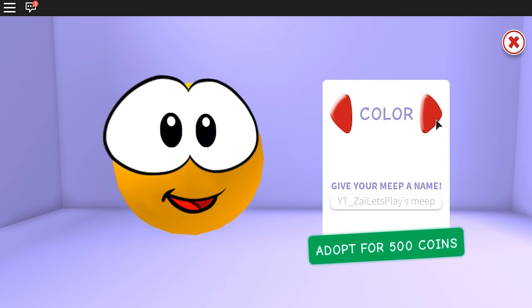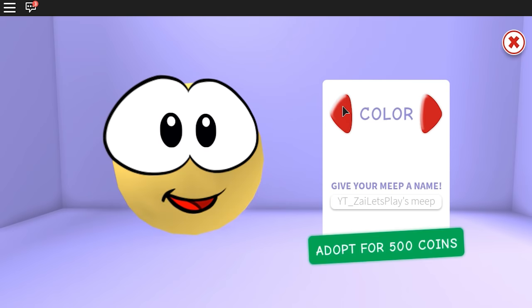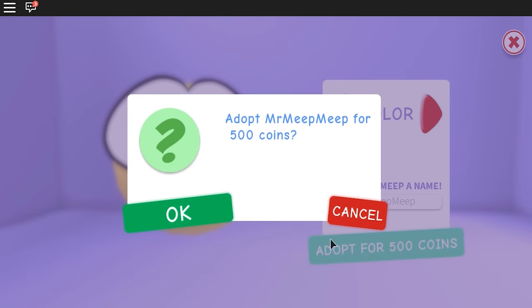Oh look at that gorgeous glow up! I think we're gonna go with this one. And what should we name our Meep? Should we just be unoriginal and call it Meep Meep? Because it's so cute. Actually, we're gonna call it Mr. Meep Meep! So from now on you are known as Mr. Meep Meep. Let's go ahead and adopt Mr. Meep Meep for 500 coins.